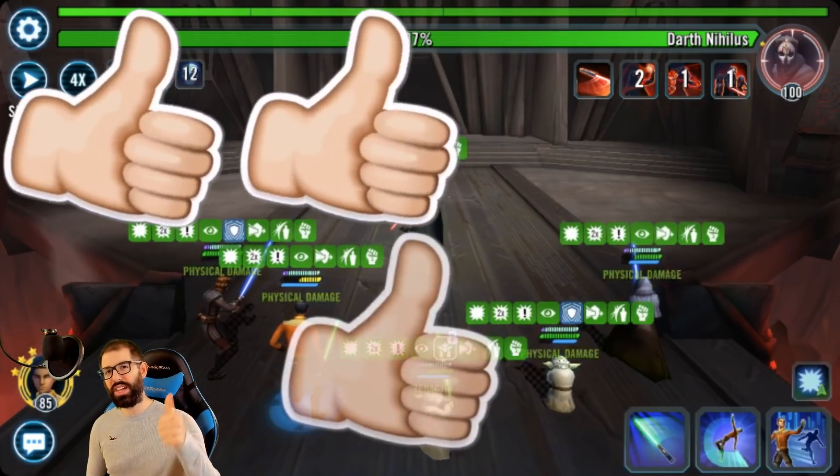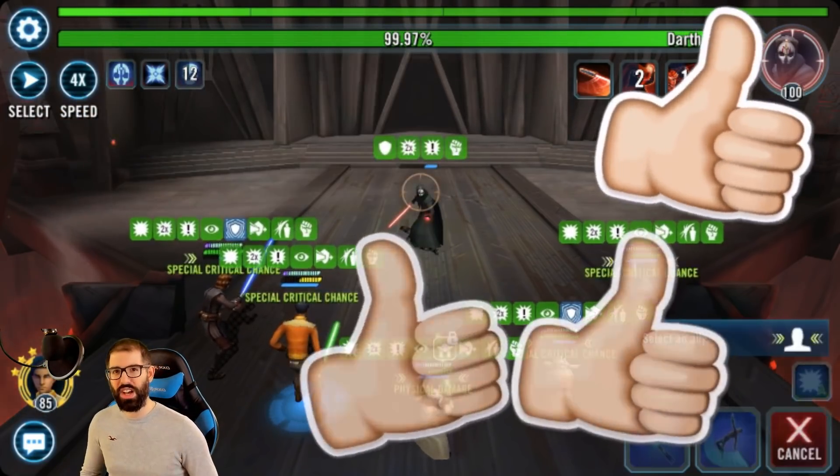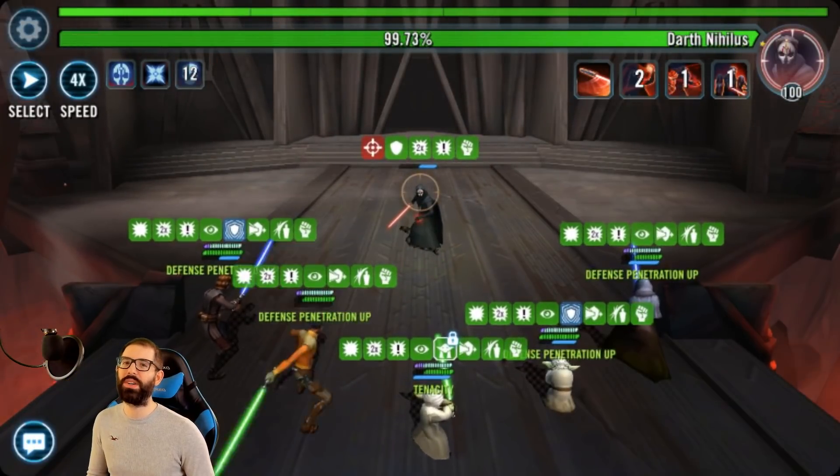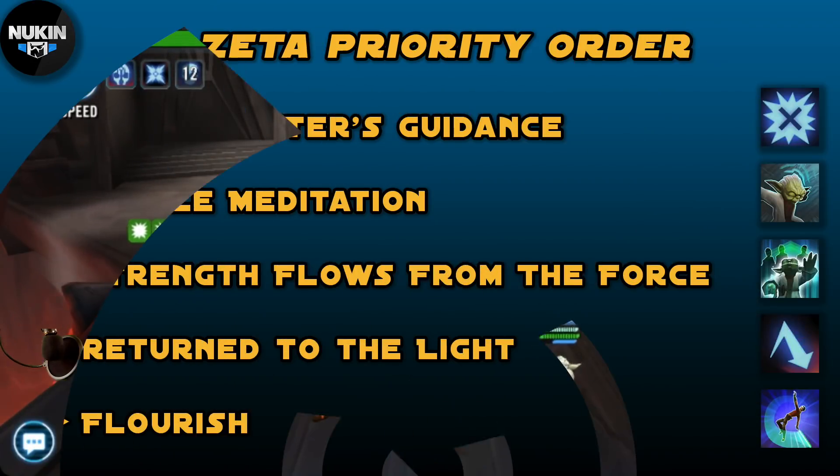Hopefully this video is informative and enjoyable. Make sure to smash that like button — let's see how many likes we can get. Now let's get started talking about Yodalicious substitutions. First off, let's talk about Zetas. In my introduction to the Yodalicious team in Phase 1 of the Sith Raid, I talked about the Zeta priority order for the team, and here's a screenshot from one of the slides in that video.